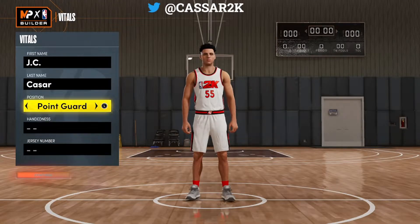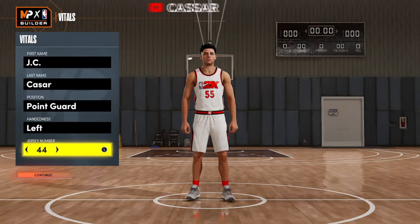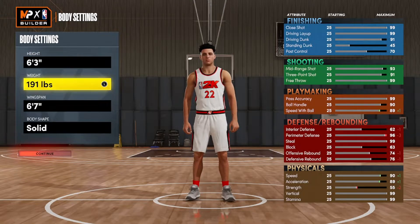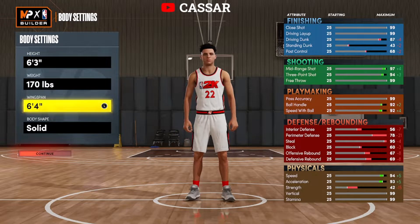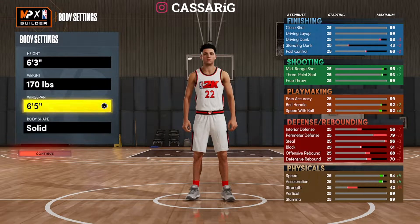Now let's create this build. We are going with a point guard. Left hand is always what I go with, and I like to go with 22 for my jersey number. We are going to go 6'3" and down to 170 pounds. I'm going to go 6'5" wingspan because that's the lowest you can get for any more speed, any more acceleration, anything like that.